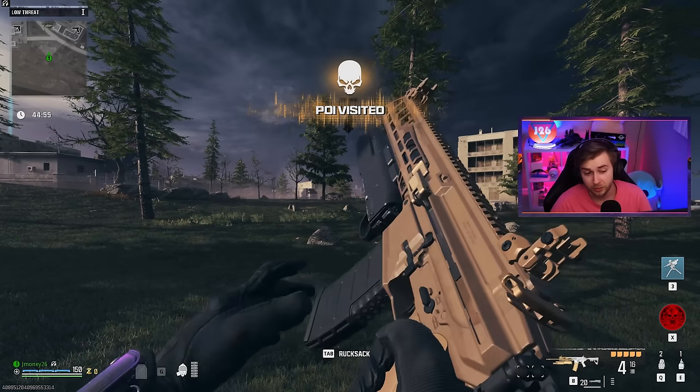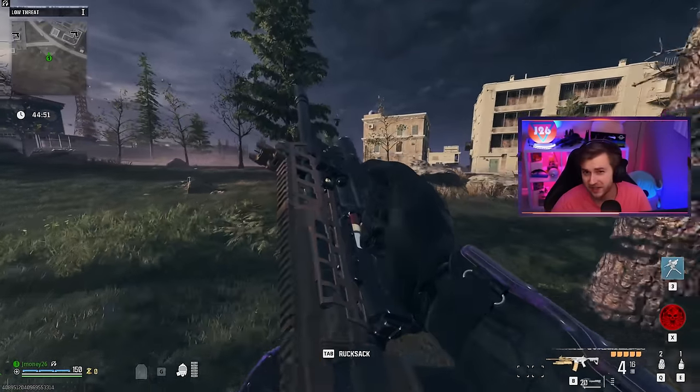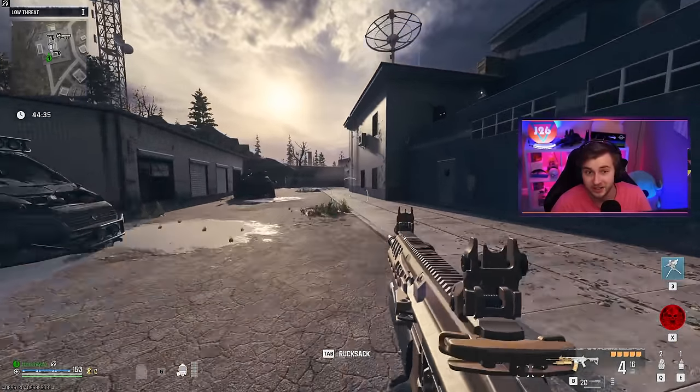We all know the shotguns are kind of garbage in this game, but is the underbarrel shotgun attachment better than them? Let's find out. This underbarrel shotgun doesn't really have the highest bar to pass. The Lockwood 680 is pretty decent, but I'm thinking that this might be better than the other shotguns in the game.